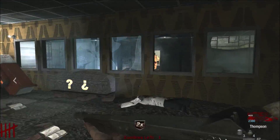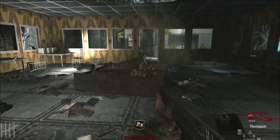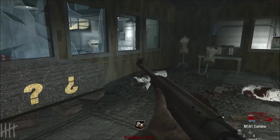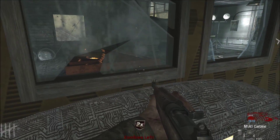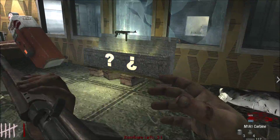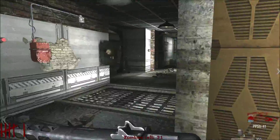One player opens a door because they have better points. They head back to try the box again. They spot what looks like a speed cola machine on its side. One player gets an M1A1 Carbine from a wall and finds a part on the ground. The other gets a PPSH from the box.